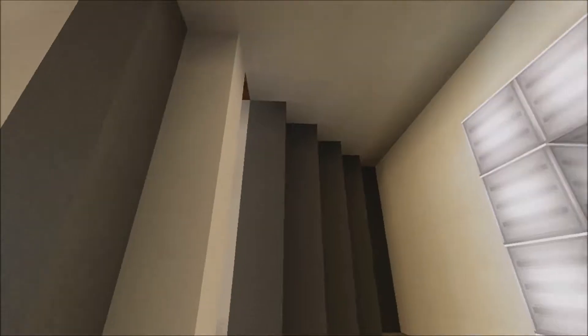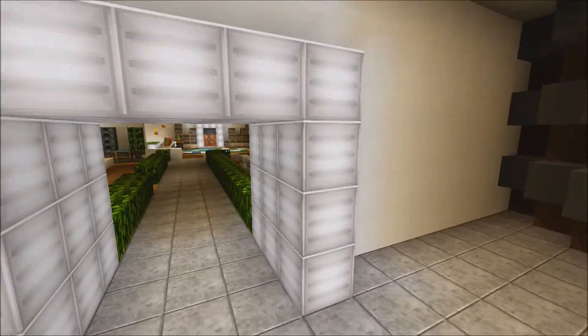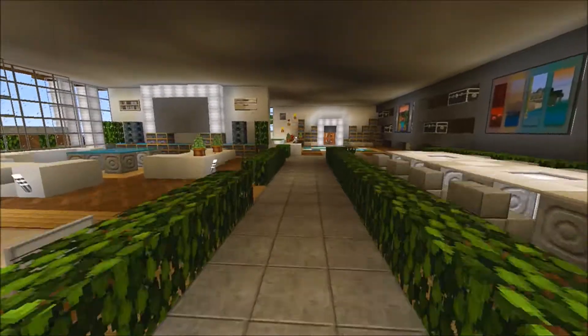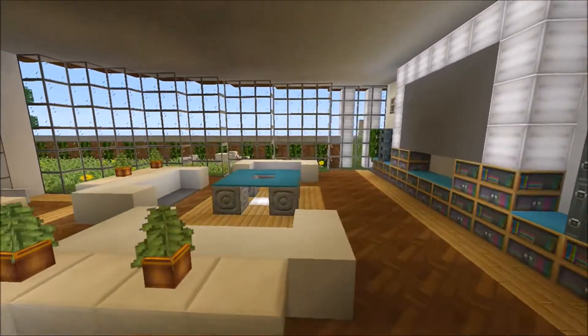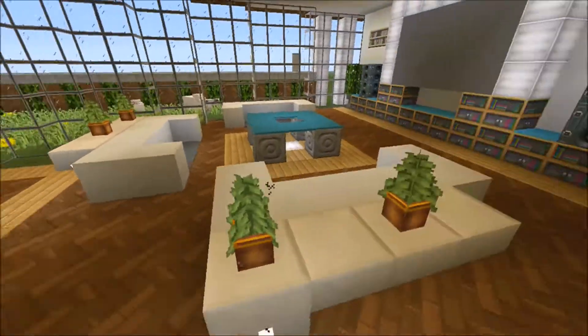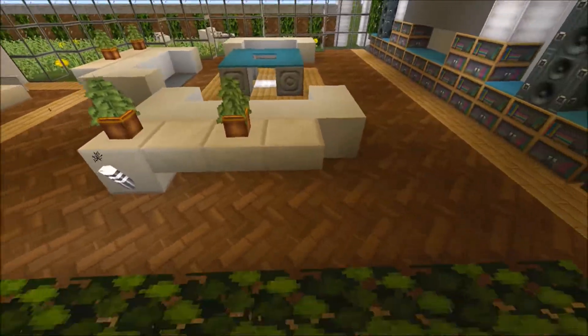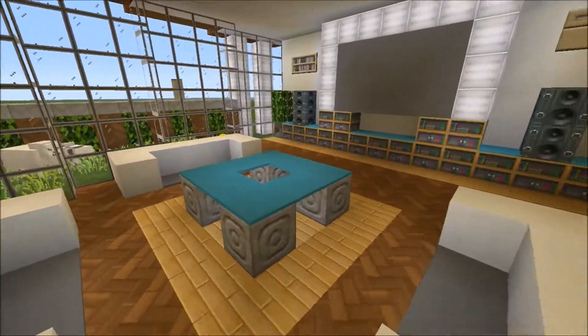This is just a little room — there's nothing here, but you can put something there if you want. Here's the living room. I like the little shelves behind the other couches — they're cool. We have little shelves, pictures, and lots of chairs.